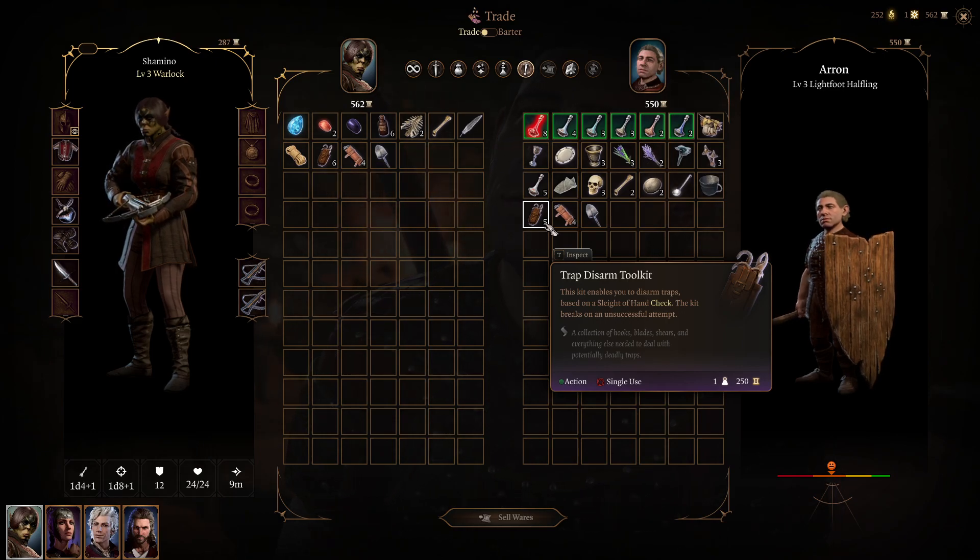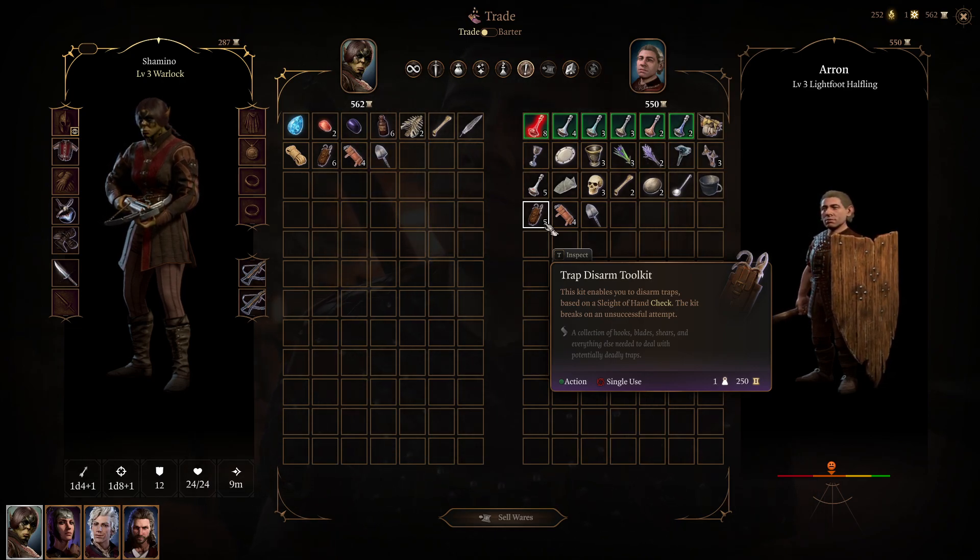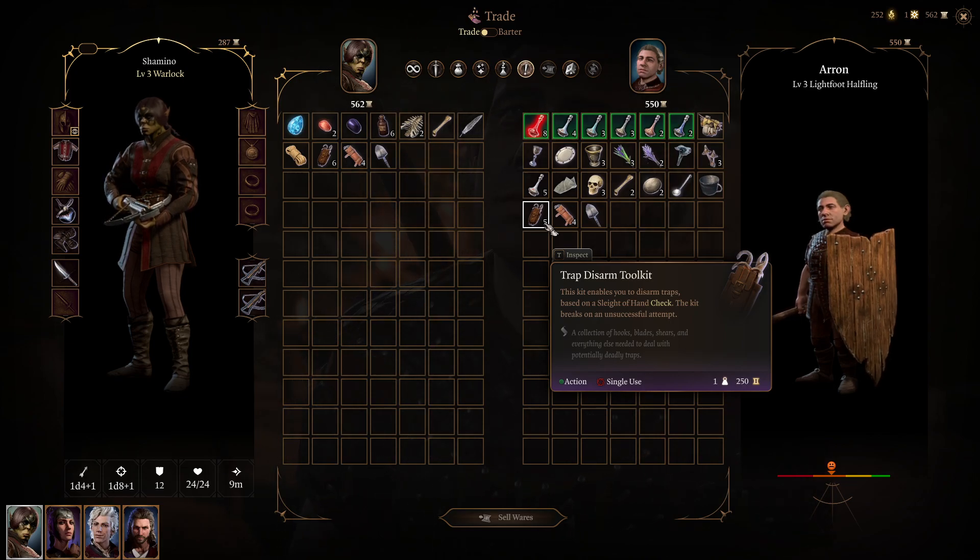So gold and consumables restock after a long rest. Always check vendors again after a long sleep. If you use a lot of trap disarm toolkits and want to buy or steal them, you can use this method. Thanks for watching, have fun, bye!